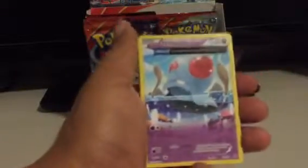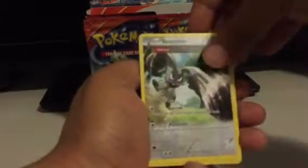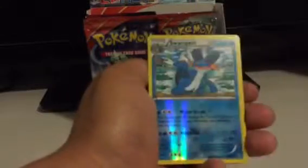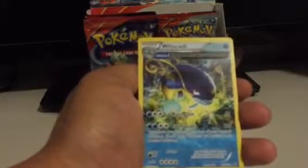Tentacool — another full art one. Bunnelby, Nidorina, Lotad, Metadite, Bidoof, Horsea, Chinchou. Swampert is my Reverse, and a Wishcash is my Rare — pretty cool looking one here.